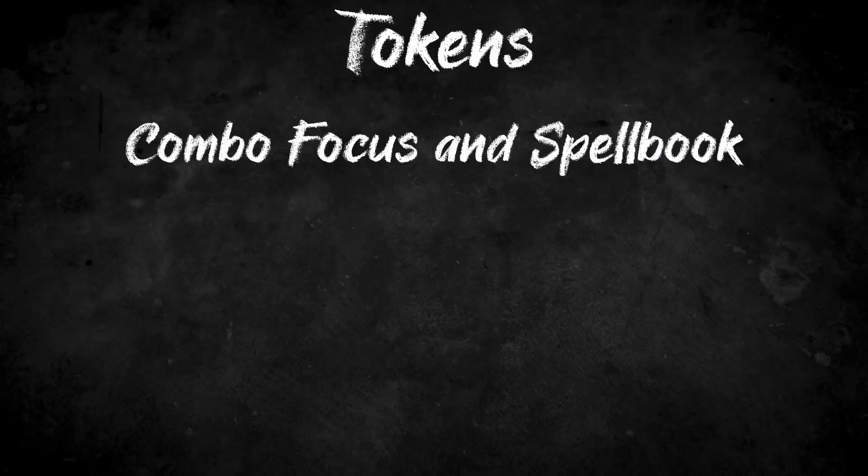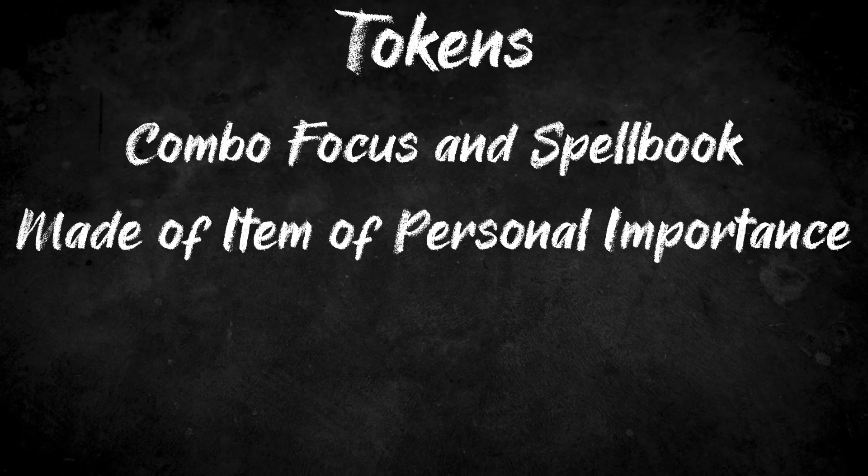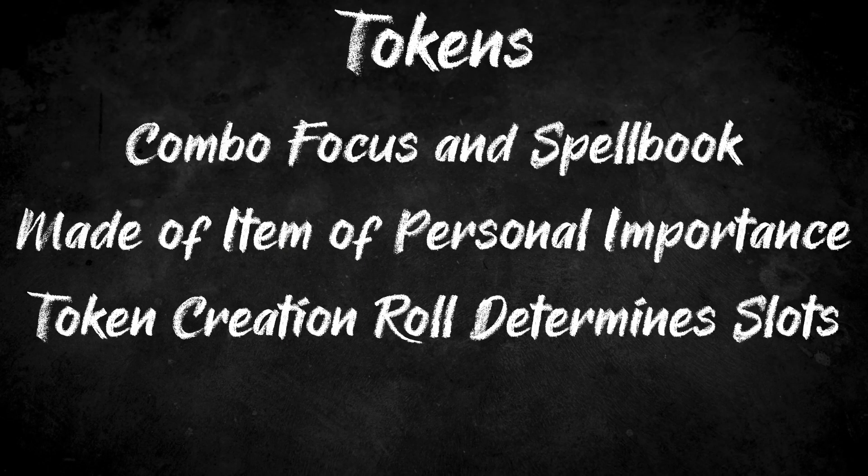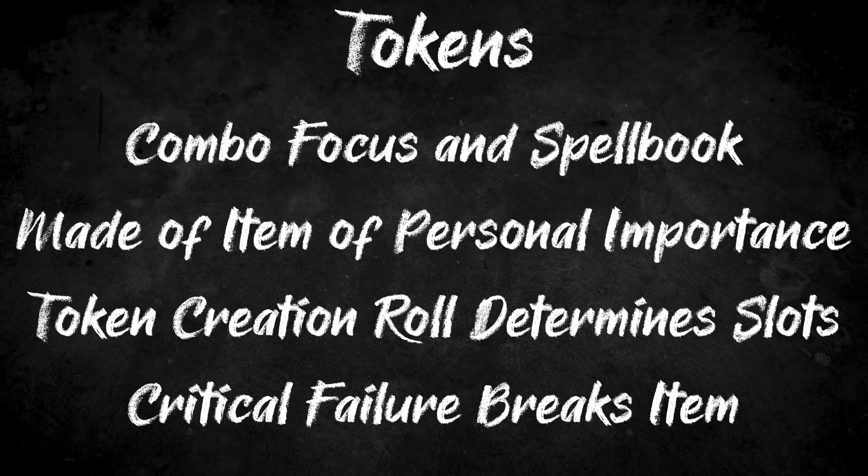Next up: tokens. Tokens are basically a combination of a magical focus and a spellbook. This is an item — any kind of item as long as it has some personal connection to the character — which the spellcaster uses as a conduit for their spellcasting. They will inscribe glyphs onto this item, which represent the spells that they can cast using this token. Each token will have a number of glyphs that it can support, based on the results of its token creation roll. Getting a roll of 12 will create a token with 3 glyph slots, with higher rolls giving more slots, up to 15 with a roll of 25. However, should the player critically fail the roll, the item they're using — which again should be one with a personal connection — breaks.